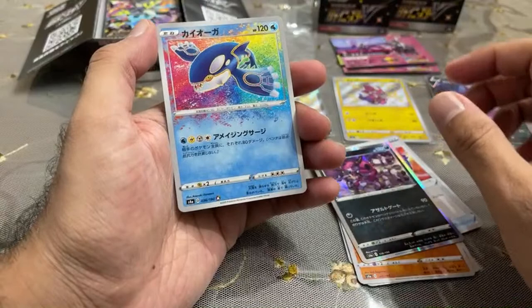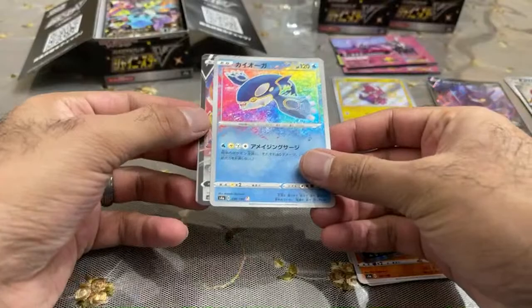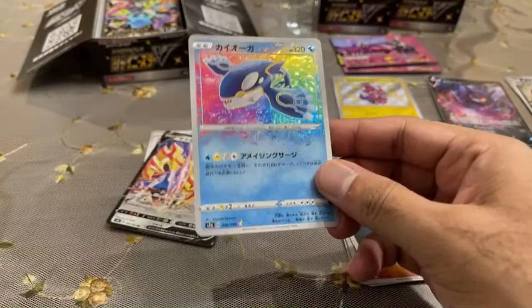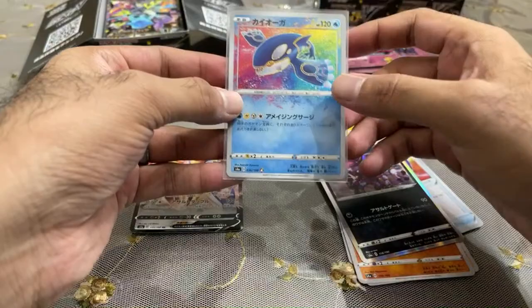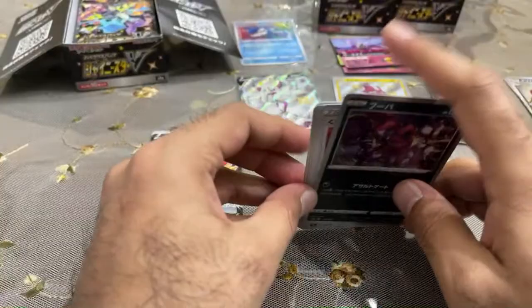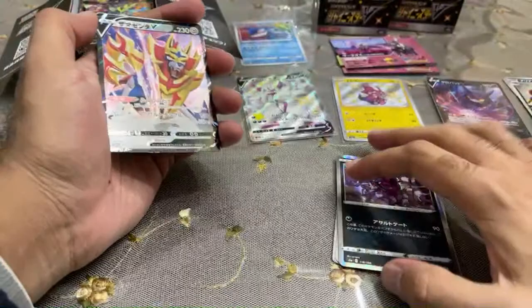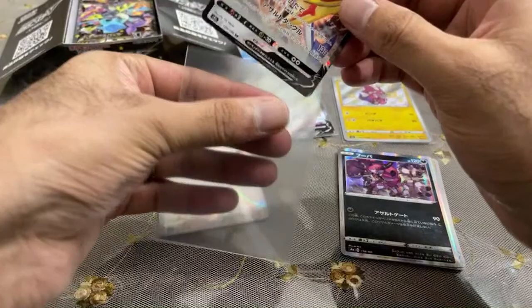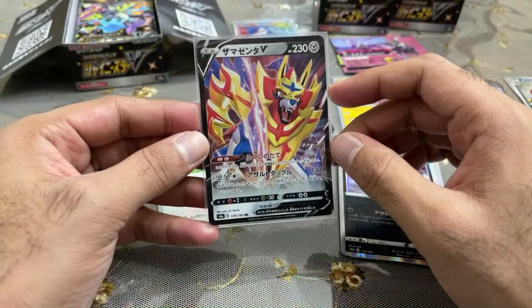Amazing Rare Kyogre! This is one of the brand new Amazing Rare cards. Look at that — that is beautiful. Look at that rainbow foil holo. How's the baby doing? He's doing well. My lifestyle has changed — it's basically every few hours there's feeding and changing diapers, so certainly having to pace out all the sleep. But it's been amazing. I can't believe it's been three weeks already — time is flying by. I can already see changes in him and see him grow since he was born. It's truly amazing.